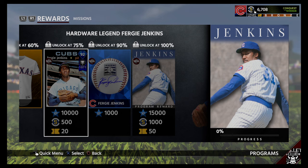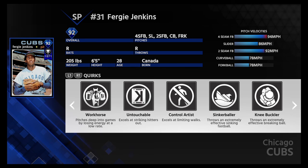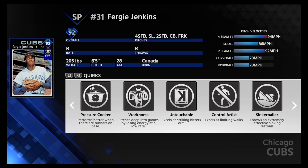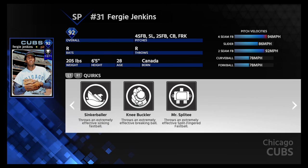But his 92 hardware legend card — 115 stamina. I don't think you really need 115 stamina, but it is what it is. 97 bases on balls per nine innings, 89 clutch, 91 control, 92 break, 83 Ks per nine. Again, not a very dominating card. Excels at striking hitters out, excels at limiting walks, throws an extremely effective sinking fastball, breaking ball, and split-fingered fastball — so most of his pitches are good. We'll have to try that card out.